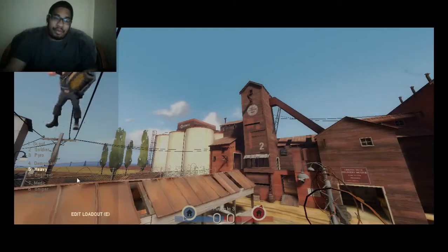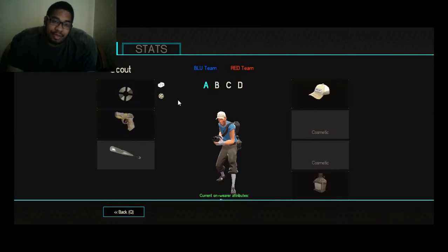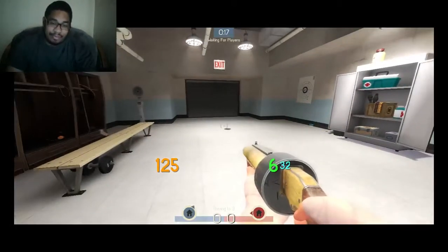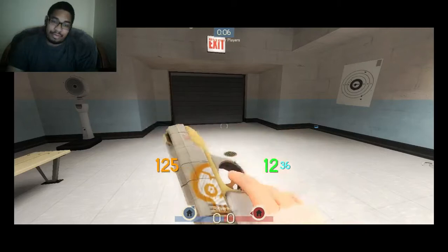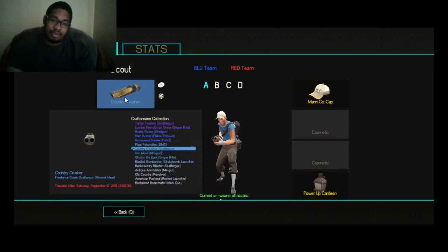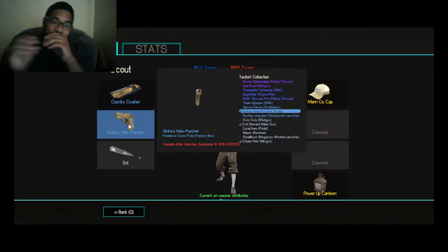What I'm going to do first, I'm going to jump on Blue. I'm going to deal with server Scout. Now let me show you the two weapons I have. This is my scatter gun. This is my pistol. It's called the Country Crusher — minimal wear, Freelance grade scatter gun. My pistol from the 2Fort collection is called the Hickory Hole Puncher, and it's actually factory new, which is pretty damn cool.